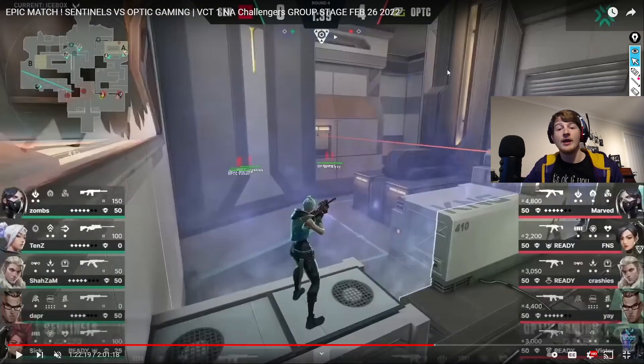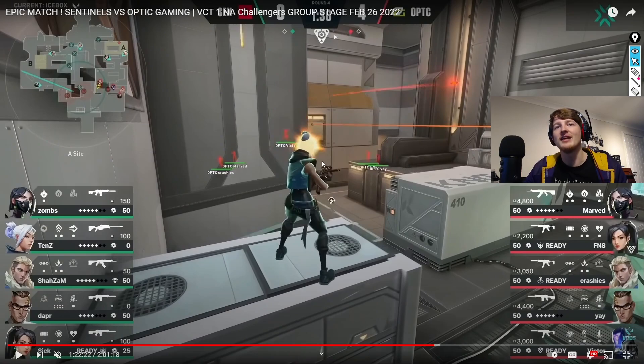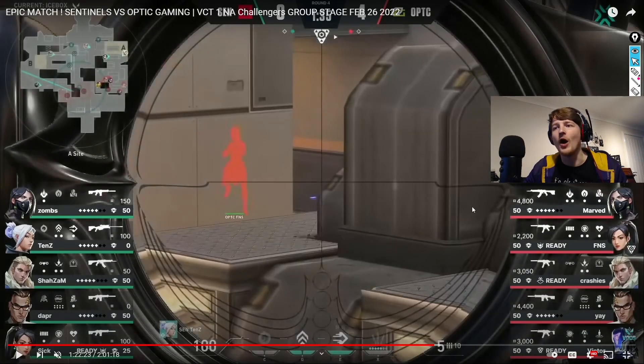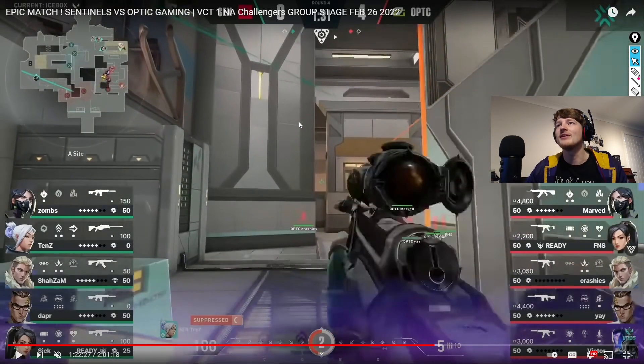Round five: a Jett is up on high ground looking down this angle — very difficult to deal with as an attacking team. But when you play KAY/O you have an answer: he pops a flash and Tennn gets blinded. Something weird happens as mfns sees him but only has a Spectre, so he can't take the fight and has to run back. Then Tennn gets suppressed by the KAY/O ult and now he has to run because he doesn't have his dash. He misses the shot and is 100% dead — just more power to KAY/O.